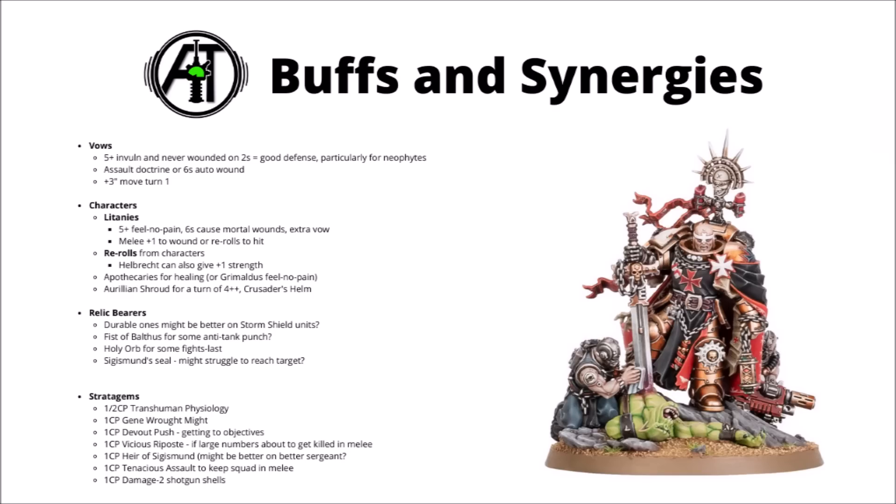The 5+ invuln from Uphold the Honour of the Emperor certainly seems good, very much so for neophytes with their relatively bad saves, but any of the others at least seem useful. Having Assault Doctrine or sixes auto-wounding all game long is fine, as is the bonus move on turn 1 for a relatively slow assault unit. The Black Templar litanies of the Devout are pretty nice on these — a 5+ feel no pain is great on an absolutely enormous unit. At 20 models that's going to be significantly harder to shift, and the sixes causing mortal wounds litany could be a powerful boost to punch through some hard targets.